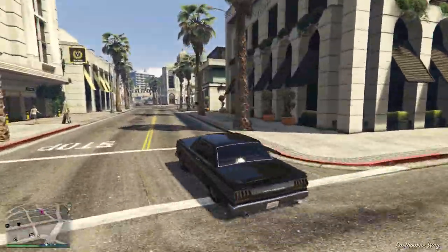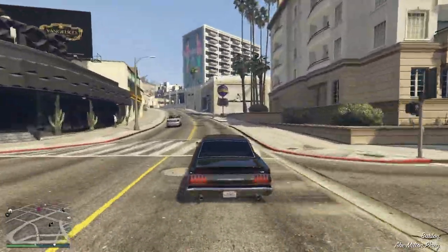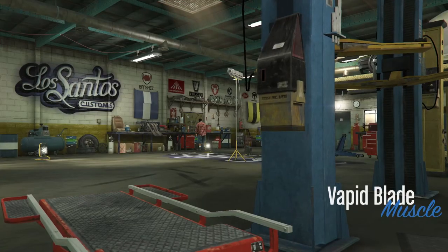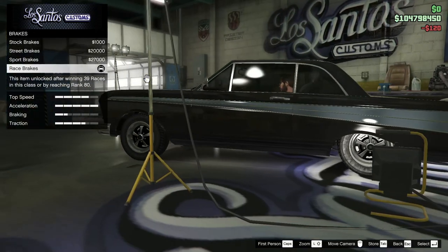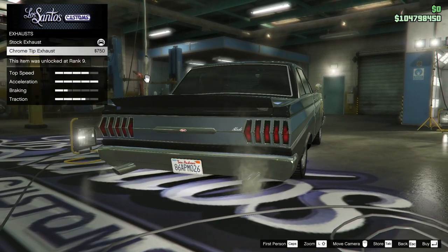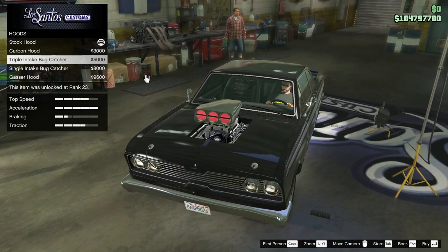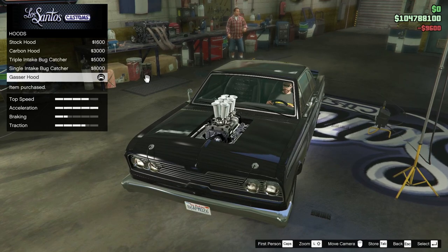I might just chrome up the secondaries and call it good. If I have a white one, do I need a black one? What can the best mechanic in LS do for you? We can perk this up a little bit. Armor, brakes — it's got it. Front bumpers. Dechrome? No, I want more chrome. Chrome tip exhaust — let's definitely up the ante on the exhaust. More chrome, not less. Carbon hood, triple bug catcher, gasser hood. I kind of like the gasser hood. This is a bit of a gasser.